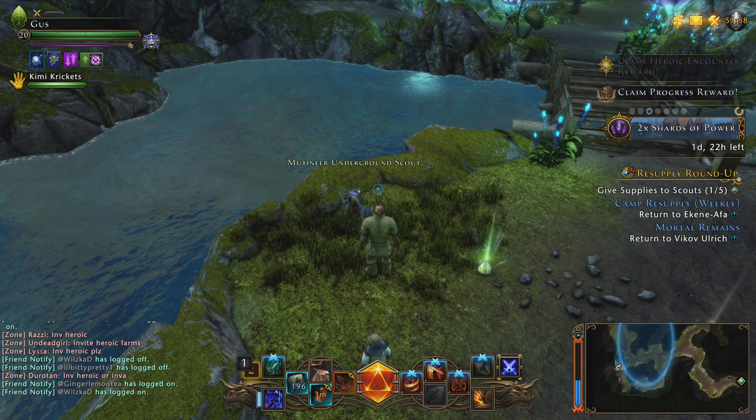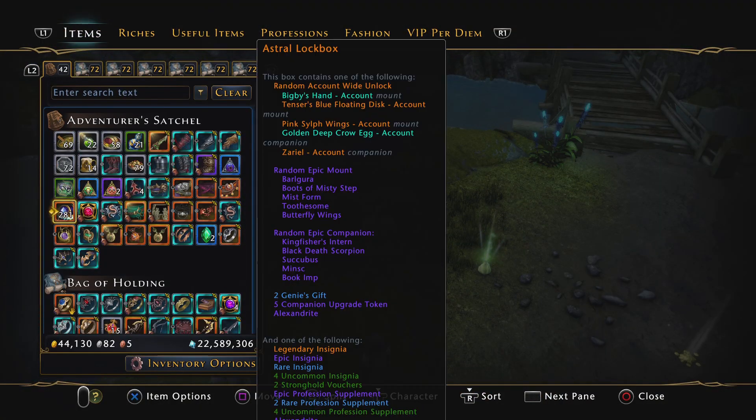Also, if you didn't notice, the Astral Lockboxes normally get changed when they bring out a new module — or, I'm sorry, when they bring out the Wonders Bizarre Cell — but they updated this box a little bit earlier. As you can see, the Golden Deep Crow is dropping from it, as well as the Big B's Hands. So yeah, there's that, just in case you're interested.